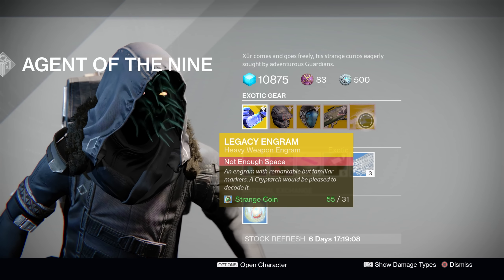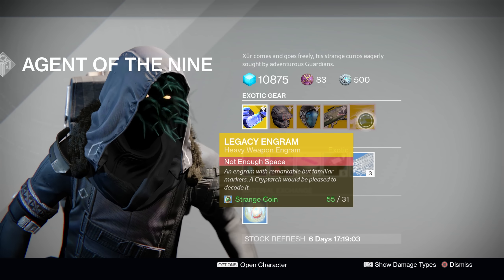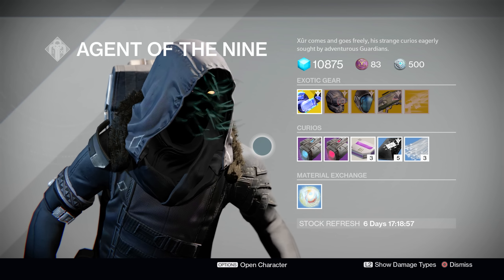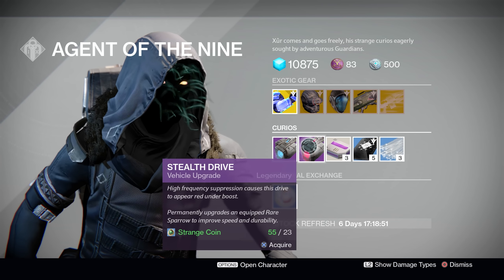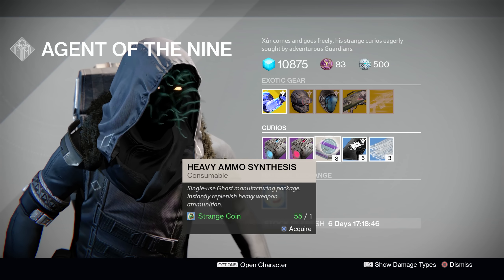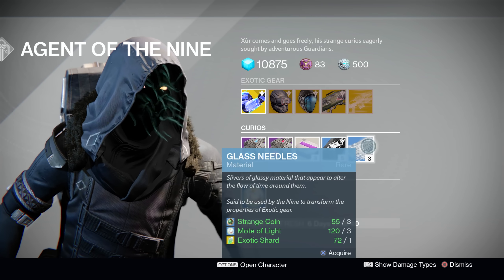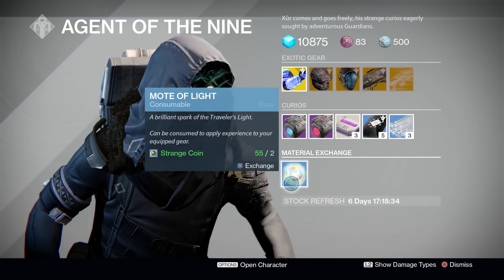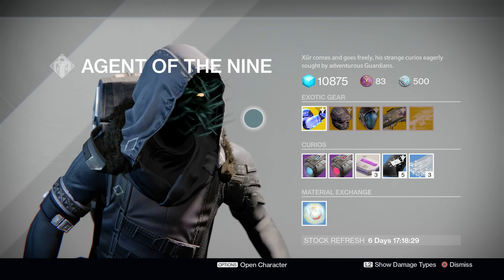Next up we have the Legacy Weapon Engram, and this week it is a heavy weapon. You can purchase and redeem this at the Cryptarch for a chance at any Year 1 exotic heavy weapon in the game — for 31 strange coins, though that price is way too high for my taste. For Strange Curios, Xur is offering the Plasma Drive and the Stealth Drive as sparrow upgrade drives. We also have Heavy Ammo Synth, 3 for 1 strange coin; the always wonderful Three of Coins, 5 for 7 strange coins; Glass Needles for 3 strange coins, 3 motes of light, and 1 exotic shard, which you can use to reroll your exotic armor. And the Material Exchange where you can trade in 2 strange coins for 1 mote of light.